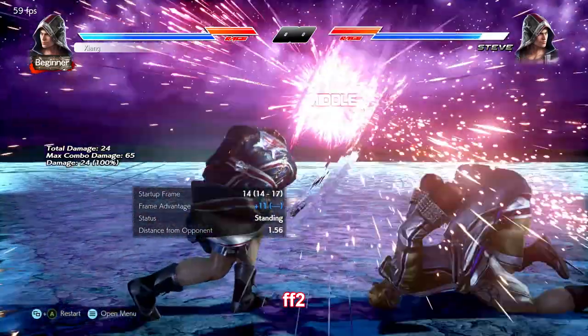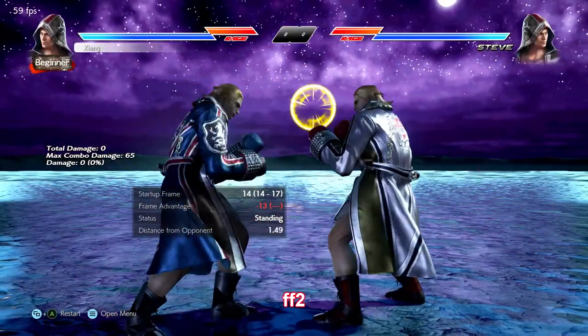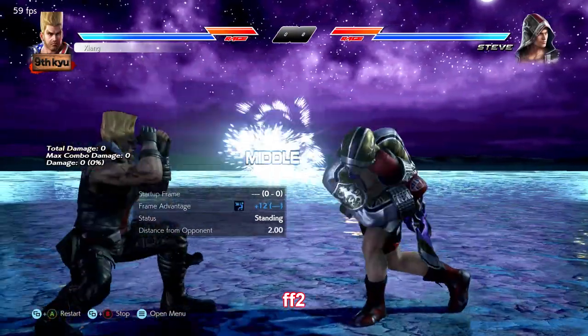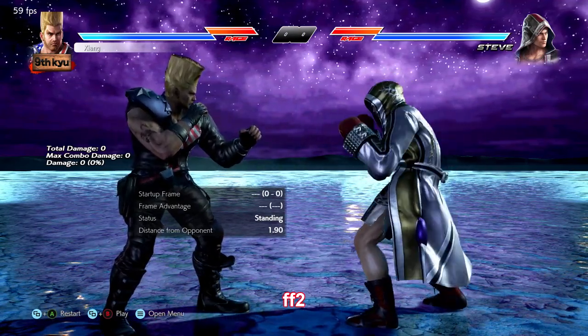Forward forward 2 is a great quick mid power hit. It knocks down on counter hit and has a big active window. At range zero it's negative 13, but at max range it's only negative 11. If you space properly you don't have to worry about eating a 13-frame punish, and some characters might not even be able to punish it at all.